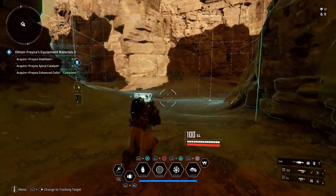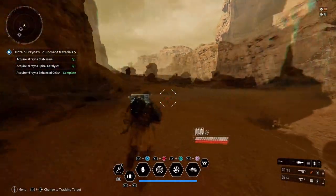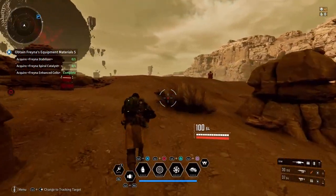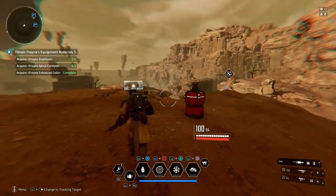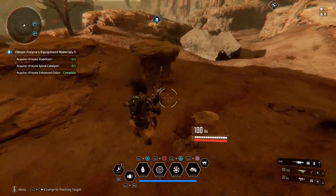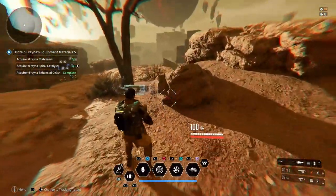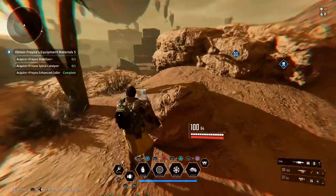There are little holograms that show up on the ground that you can't interact with, but they tell you that the boxes are nearby. If you're just running around and hitting your scan, you'll pick up on the tone. I'm sure we'll find a tone here somewhere — there's a tone right there, so we're going to follow that tone.